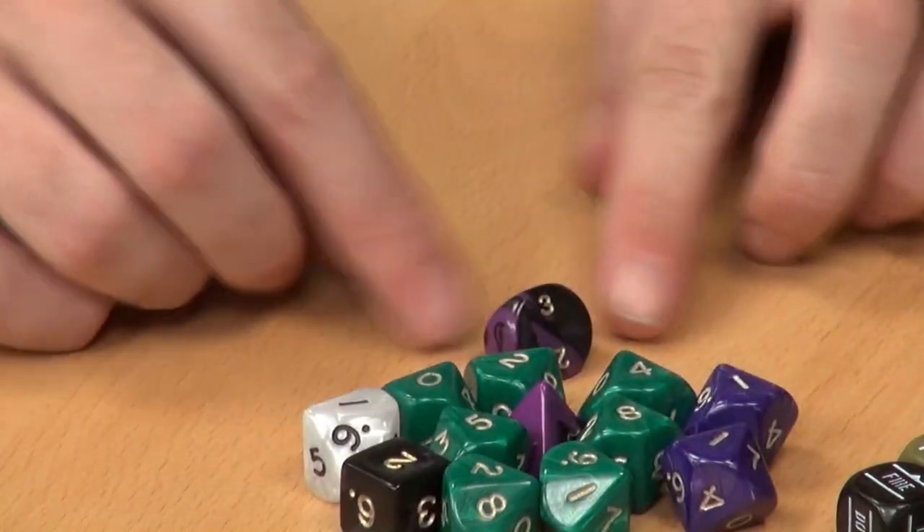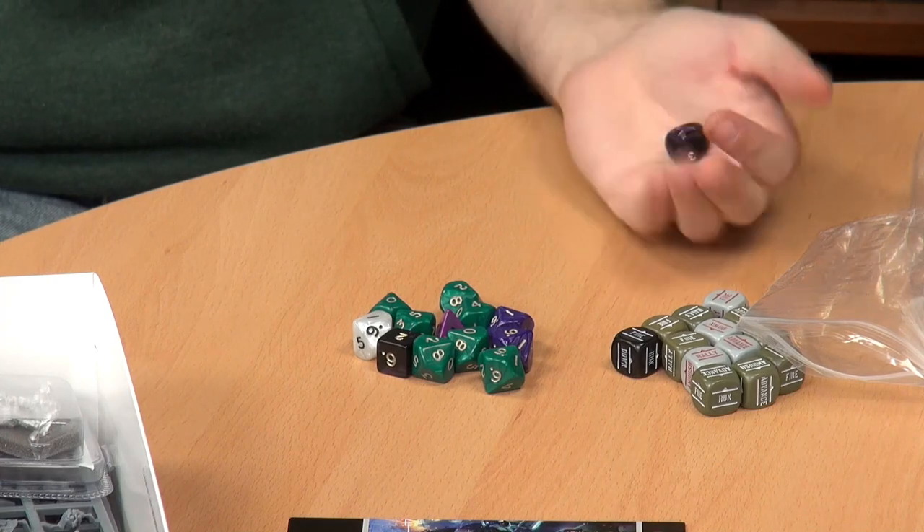Let's continue with the box contents. We have D10s, and also a D3 - a legendary D3 that even Rick Priestley himself didn't know existed until recently; he even writes in the rules that they don't exist. But they do! There's a D3, a D4, and a D6 in the box. Although the system is primarily D10-based, it uses polydice for other aspects: some weapons have a random damage amount rolled on a D4, and some weapons apply random pinning using a D3, D4, or D6.